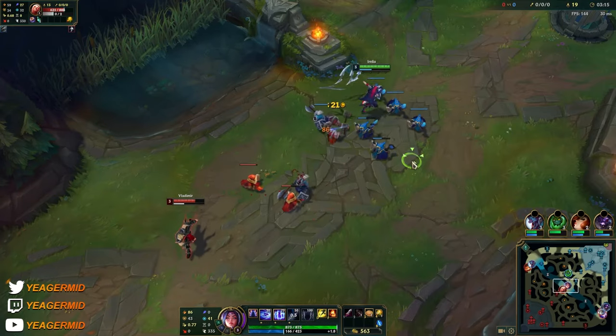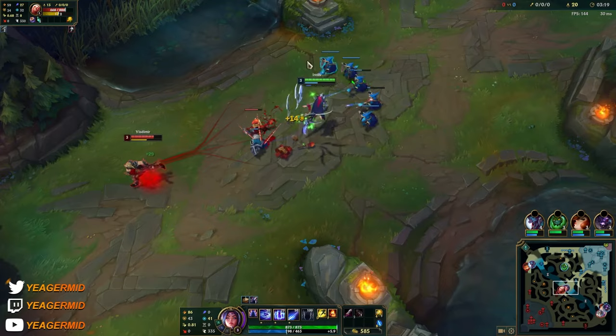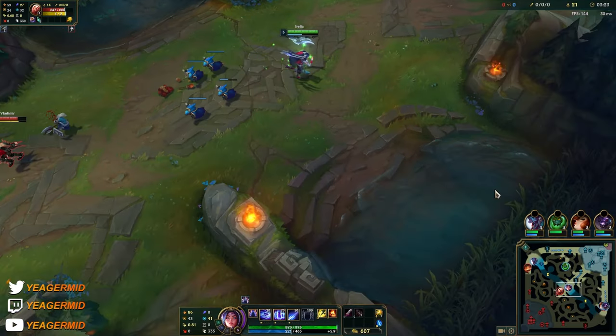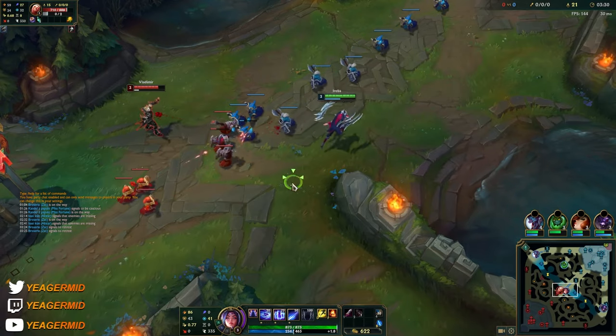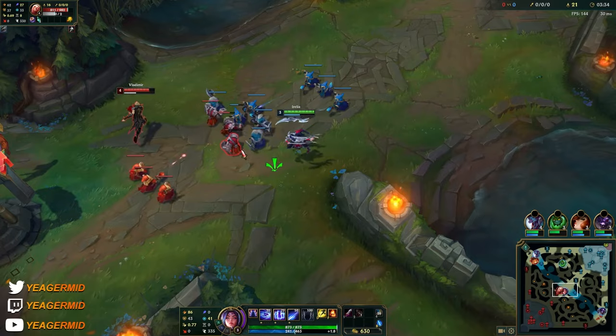Don't spam your Q too much early on, because it can end up costing a lot of mana and you don't have the mana pool for it. You can refresh this passive when you're hitting enemy champs or monsters with auto attacks or abilities. So when you're fighting an enemy champion, it's going to constantly refresh this passive.